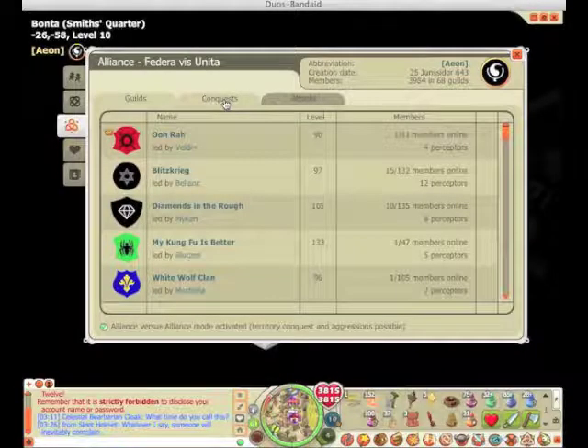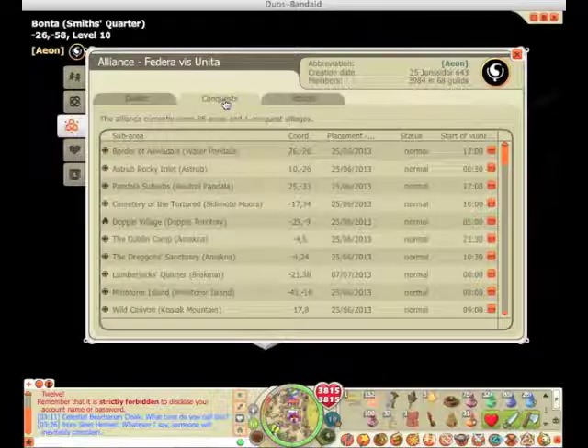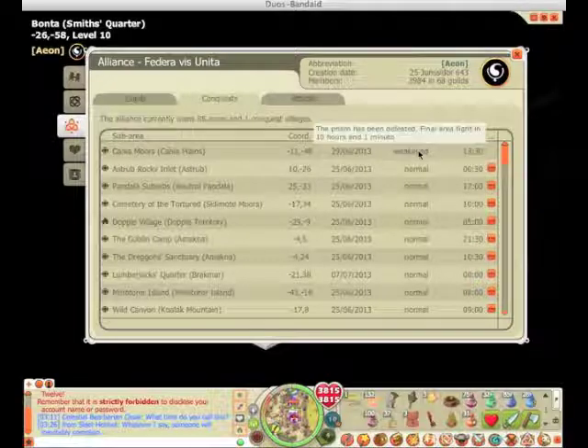It's important to pay attention to that time because that's when King of the Hill starts. If you want to check when your own Prisms go vulnerable, you can go into the Alliance tab and look under Conquest. Here you see all your Prisms and you can filter them by status. When you filter them, you'll see the weakened ones, and if you hover over them it'll give you a countdown to when they become vulnerable — a little bit easier than checking the map.